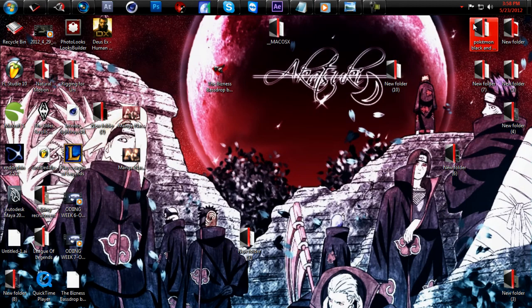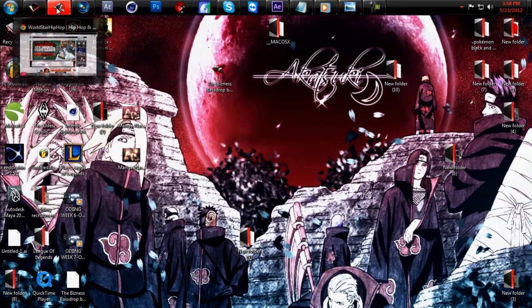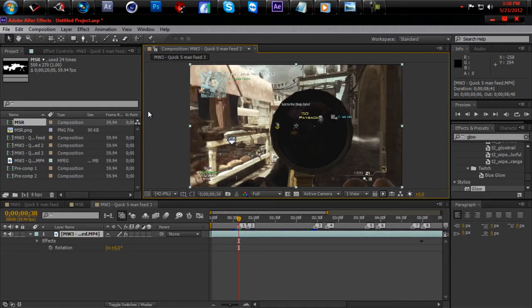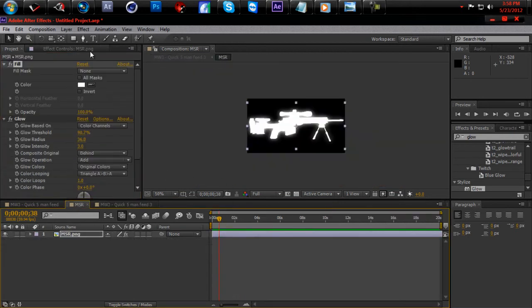All you're gonna need is a PNG image of a sniper rifle. I got a folder — I'm gonna put it in the description so you can download it. So what you want to do is drag your MSR image into the comp, drag it into another comp, and then add fill and glow.